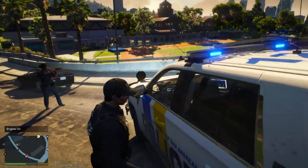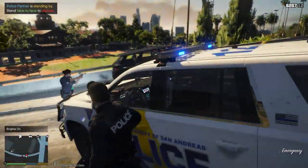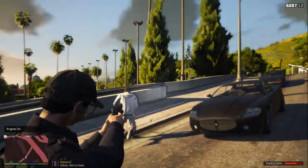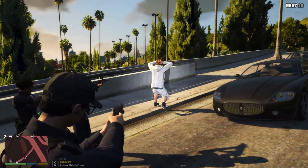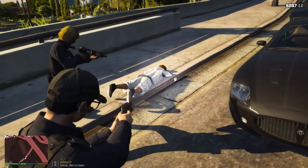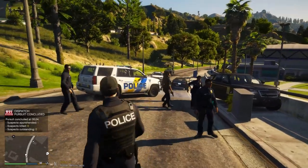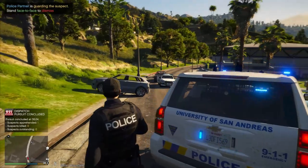Dispatch, suspect has crashed. Dispatch, we got eyes on the target — moving to engage. Suspect is on foot, I repeat, on foot. You're on the ground, dude! Target heading south on foot in Richmond. Just give up! Attention all units, suspect in custody in Richmond — stand down, return to patrol.